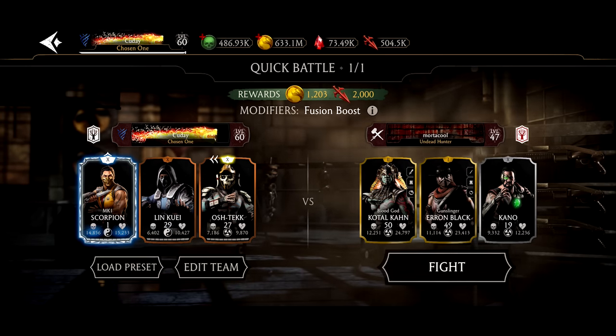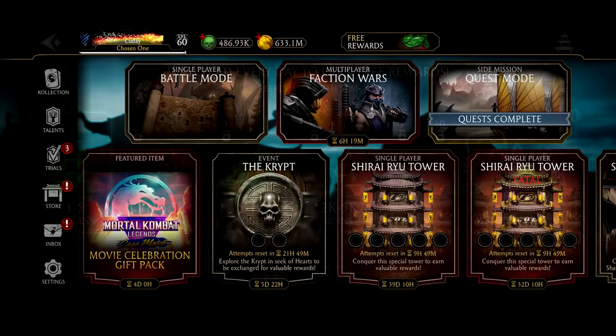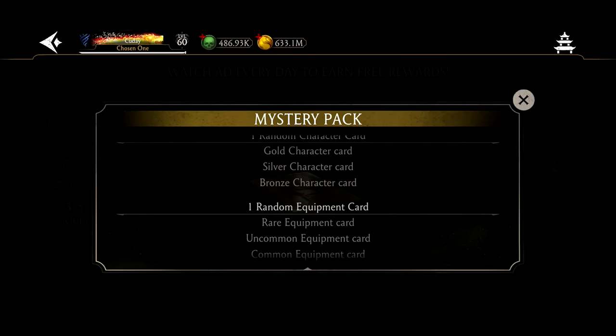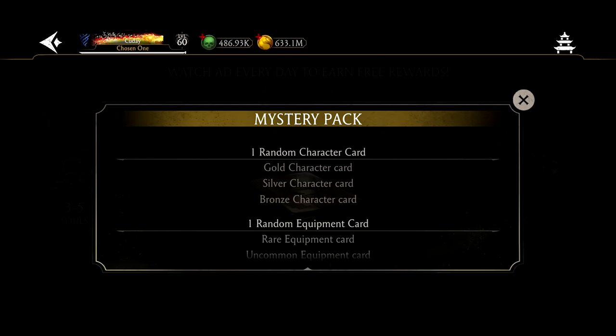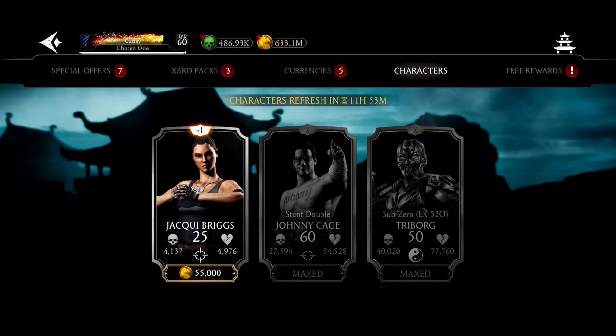If you struggle with the first battles you can just click fight, quit, fight, quit and get them up to like level 4. Now, if your bronze characters are not Fusion X and you're having a hard time acquiring bronze characters, go and watch your daily ads — it's reverted to the default mystery pack which can give you a gold, silver, or bronze character.